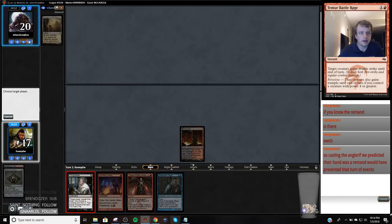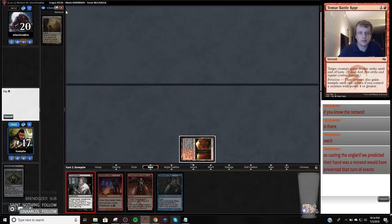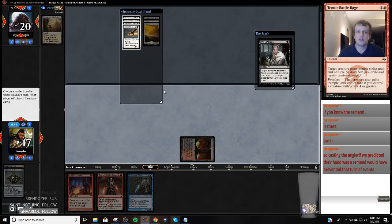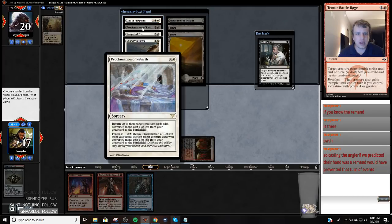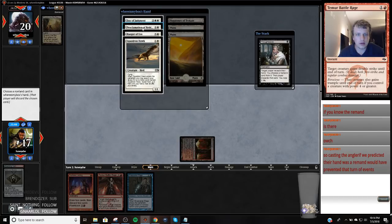We're playing against what looks like a Soul Sisters deck. It's more likely to cast the Angler. What an odd turn of events this is. Tap. So I'm just going to take the Squadron Hawk — I have no idea what's going on here. This is likely not going to be good.